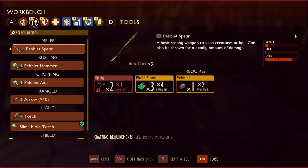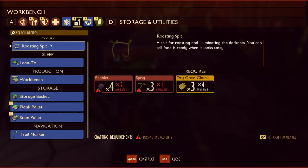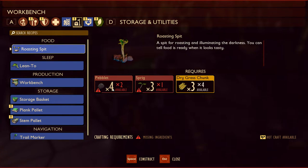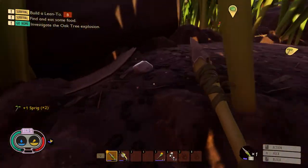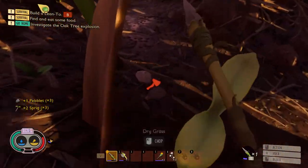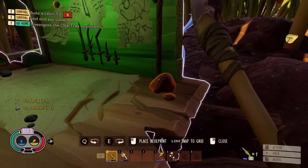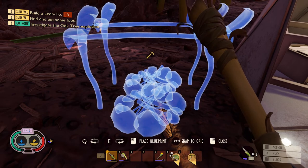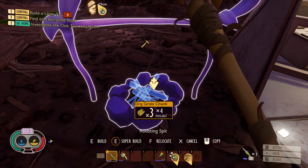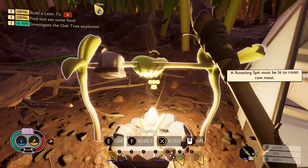We go to the roasting spit right here, and the roasting spit needs two more peblets and two more sprigs. I have a sprig right here and a peblet right there, and another sprig and another peblet right there. So let's make the roasting spit, close that, put on the stones, and we have fire. Now let's start cooking up this meat here.